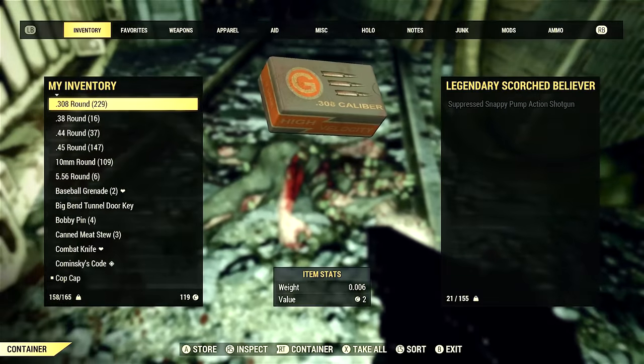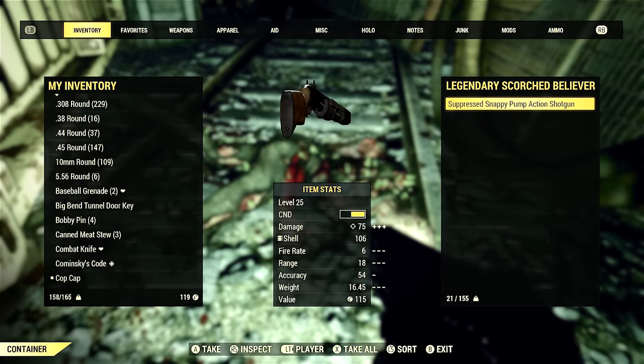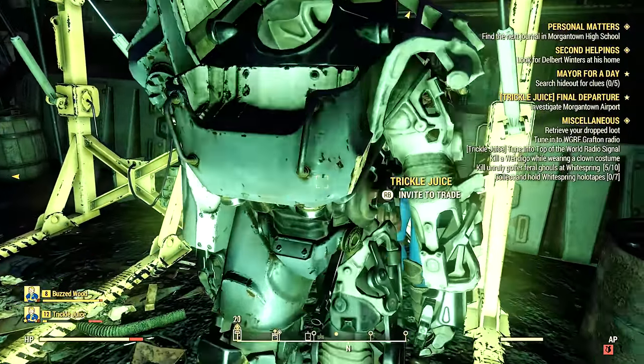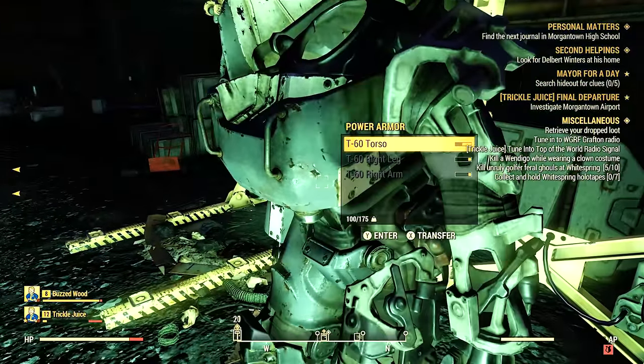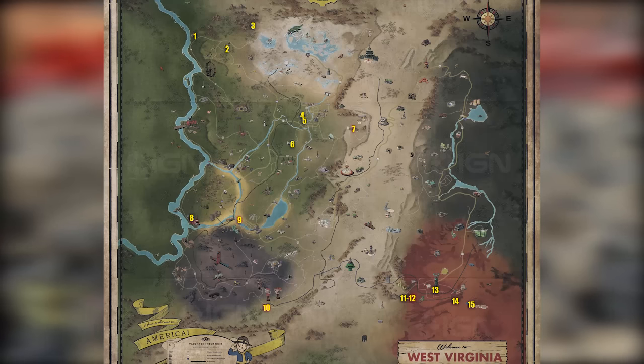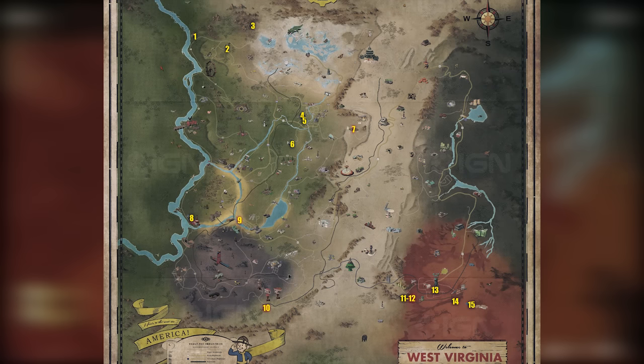For you guys who stuck with me throughout the video — I was trying to pack in a lot of information — here's a little bonus. There's a power armor spawn outside this location, right in front of the entrance. It may not always be there, but here's the map. I'm working on a video series where I'm going to show you all the power armor locations in the game.